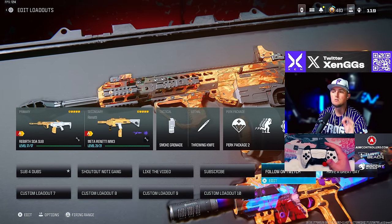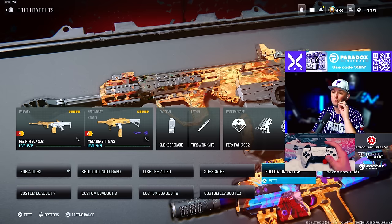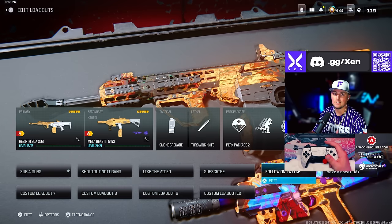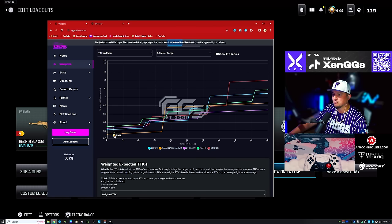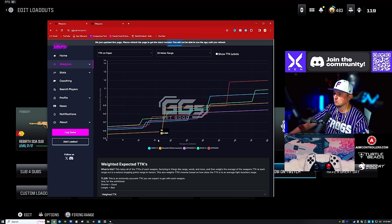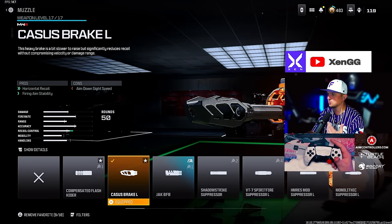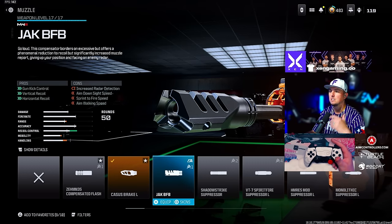For our number one overall meta loadout that you need to be running — 100%, never fails — it's the SOA Subverter and the Renetti pistol with the conversion kit. The conversion kit turns the Renetti into an SMG and it is practically unbeatable. The TTK for the Renetti with the conversion kit is below 0.6, which is insane — the best all the way past 15 meters. If you feel like you're losing gunfights, get this Renetti leveled up. It's absolutely nuts.